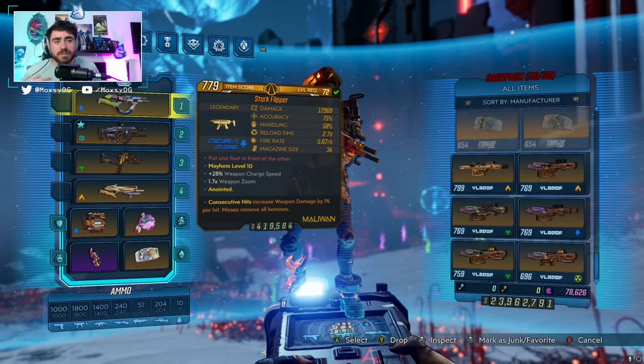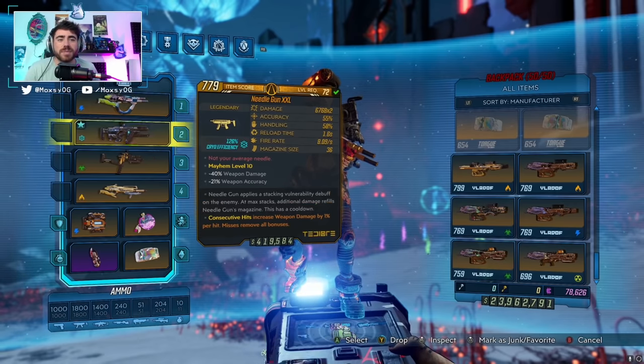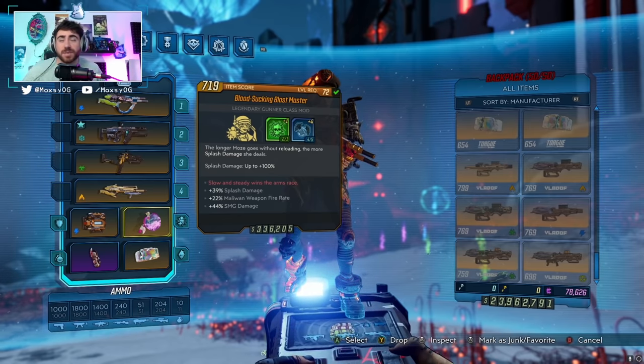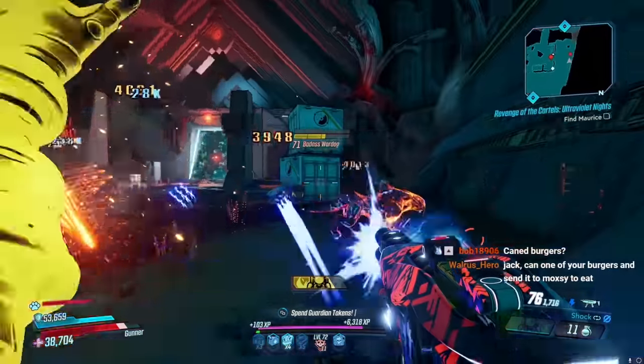Firehose Moze is a build that utilizes never reloading with splash damage weapons, paired with the Blastmaster to get up to 100% splash damage while dishing out as much damage as possible and maintaining solid survivability.